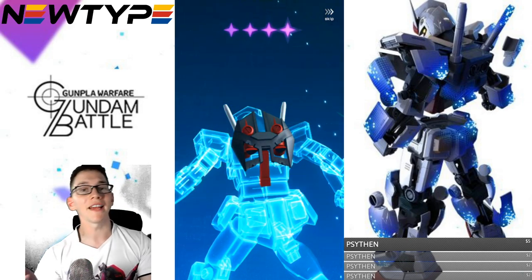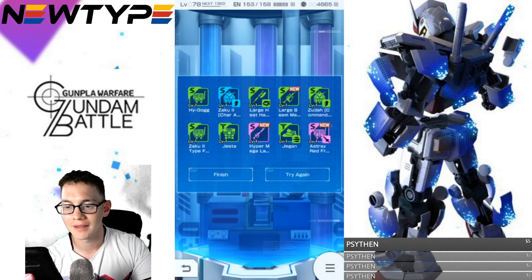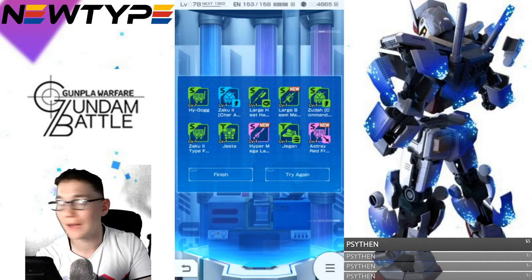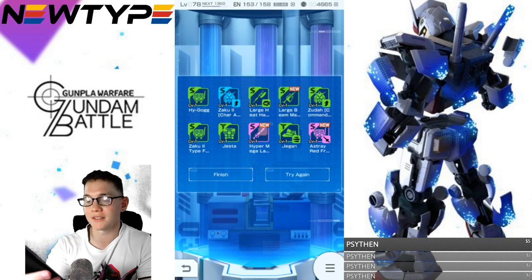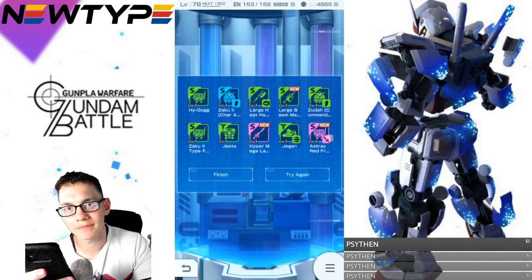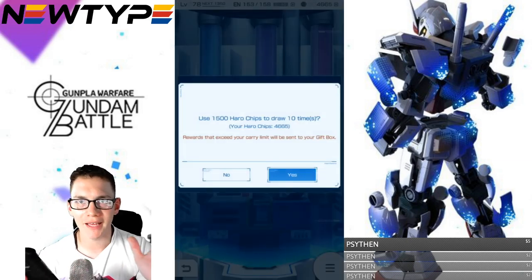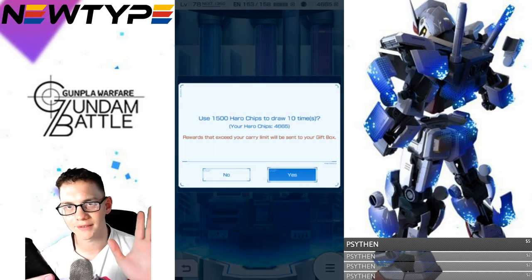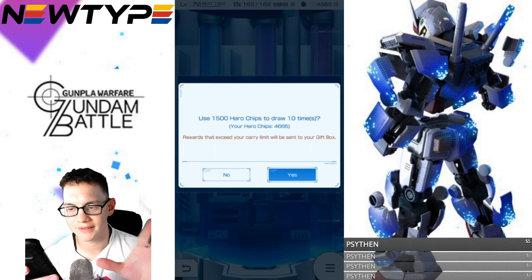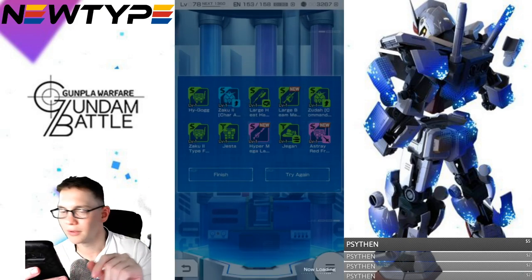I'll take the Red Frame Astray backpack — I'm still missing a lot of parts from that. That wasn't a bad pull. You know what, I forgive you, son of a bitch. Should we keep pulling? The key note is that the Zeta and the Queubeley are not going to be going into the standard capsules, so I might as well just keep pulling on this banner and see what happens.